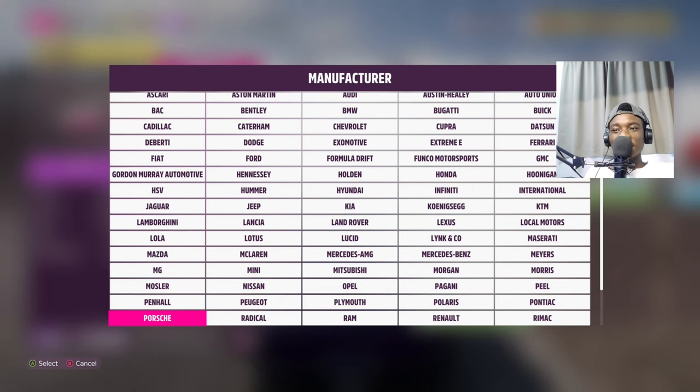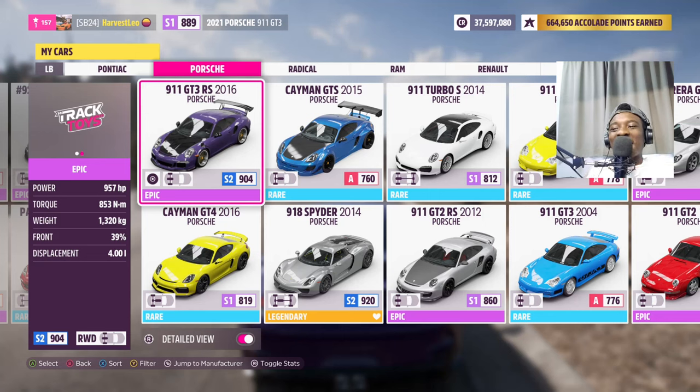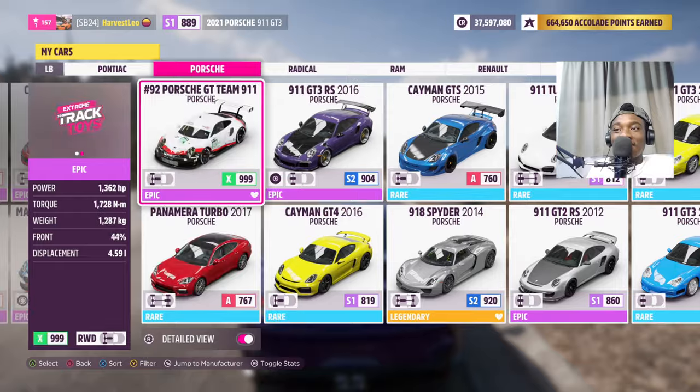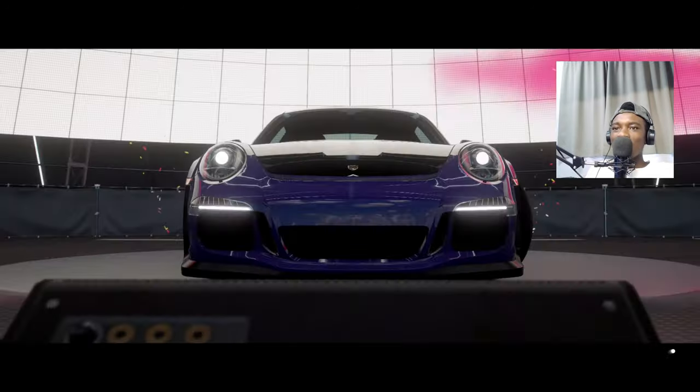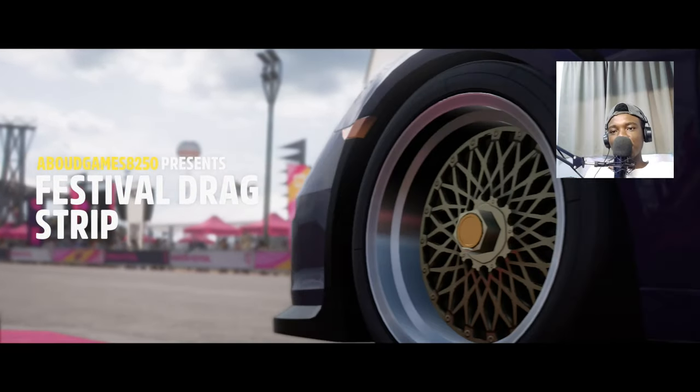We have another GT3 - the GT3 RS. It has about the same stats: 957 horsepower and 850 newton meters of torque. This is TJ Hunt's 911 GT3 RS from 2016 - the 991.1 GT3 RS. Maybe this one will be faster than the 2021 GT3. We need less than 14 seconds to beat the 992 GT3.